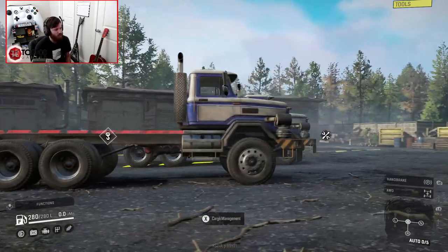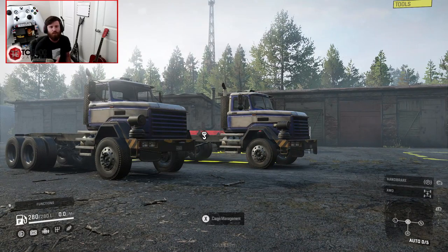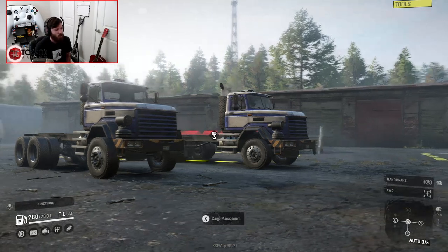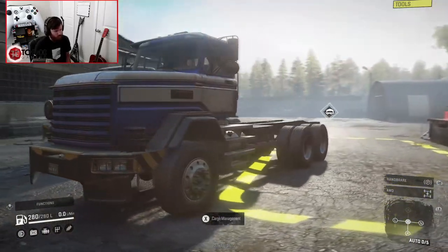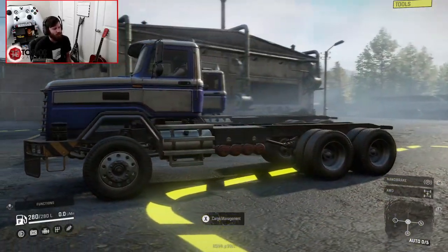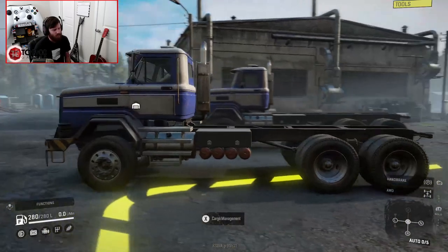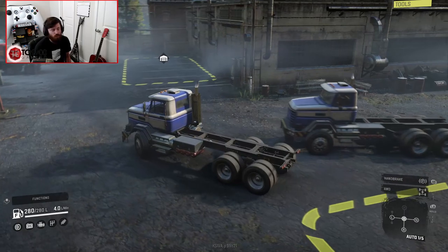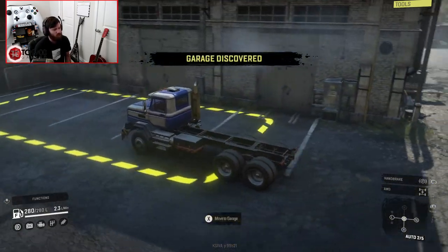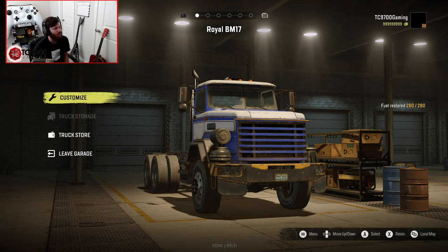I never actually played around with it, because at the time I thought the Royal was the best truck in the game — the most versatile and one of my personal favorites — so I never actually looked into any tweaks or modifications of it. What I'm going to do in this video is fully build up this stock variant of the Royal and then build up this tweaked variant, and we're actually going to run them in some back-to-back tests and see how they do against each other. I'm really curious to see if that tweak makes it OP, or if it makes it the way it should have come in the first place.